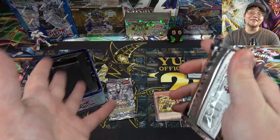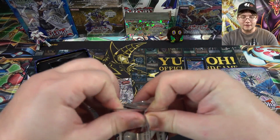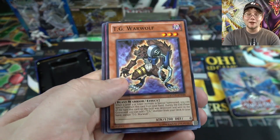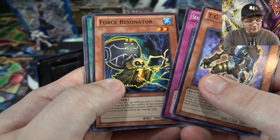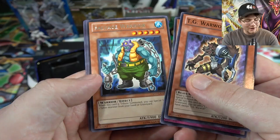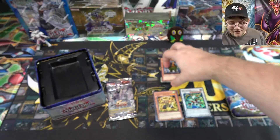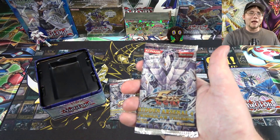Now for Extreme Victory — this is the set that has Tour Guide in it, so we'll see. These packs are not guaranteed holos; only the Hidden Arsenal packs are. Starting off with a TG Monster — they are in this set. We're getting new TG cards as well, so maybe we'll get something to go with that. We also have Force Resonator, and Salvage Warrior — I remember using that to bring out the Sun and Moon Dragon, kind of a fun deck. No holo from that one unfortunately. We got Warwolf, but I was hoping for the Synchros.